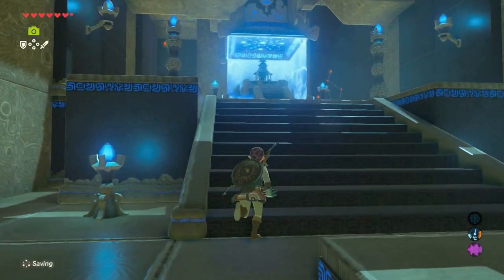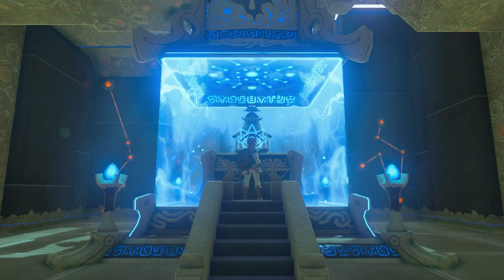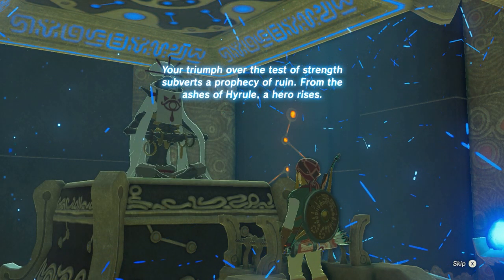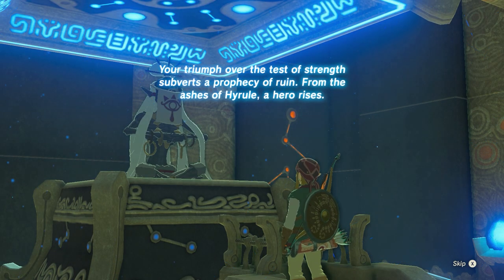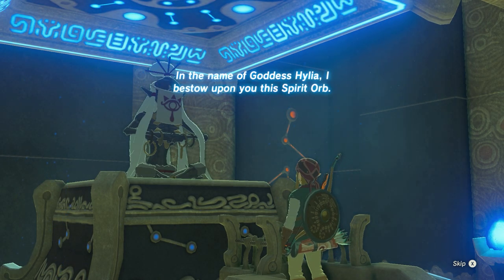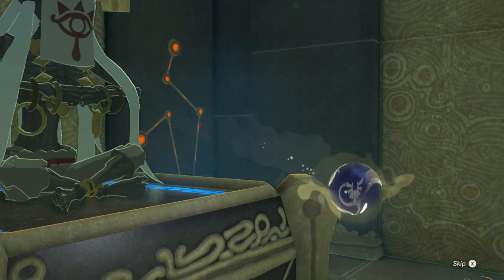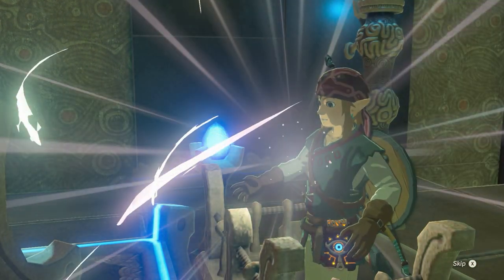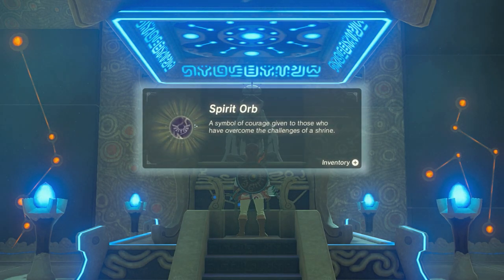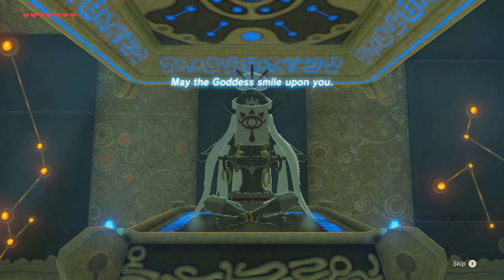Walk towards the monk and when you're in front of him press A. He says: 'Your triumph over the test of strength wards off a prophecy of ruin. From the ashes of Hyrule a hero rises. In the name of goddess Hylia, a symbol of courage given to those who have overcome the challenges of a shrine. May the goddess smile upon you.'